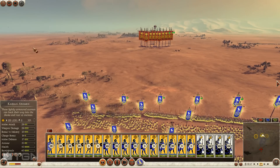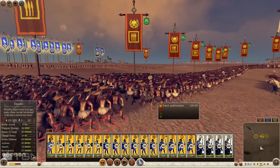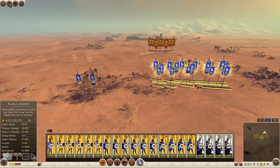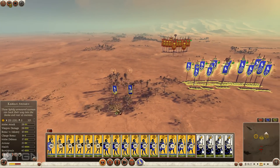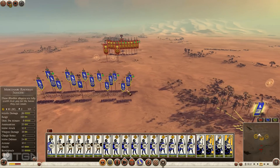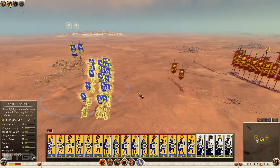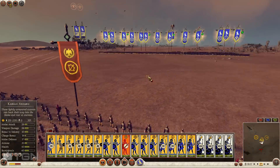My opponent has brought a triarii spam — intriguing — with two auxiliary Syrian archers. A very unconventional army. My Rhodians are going to have no issue with those archers. This is not what I expected, but it'll still demonstrate the fact that certain armies you choose may not be the wisest choice. I'm not trying to make fun of my opponent, but I'm going to be honest: if his army beats me, I will buy you all a Coke — and I mean Coca-Cola. Air does not do drugs, nor is he condoning their use in any way.